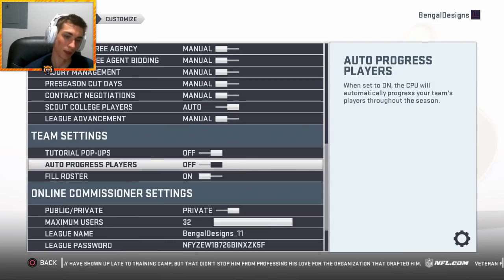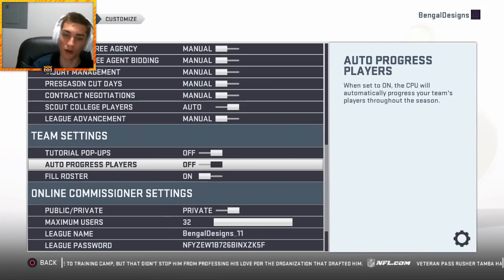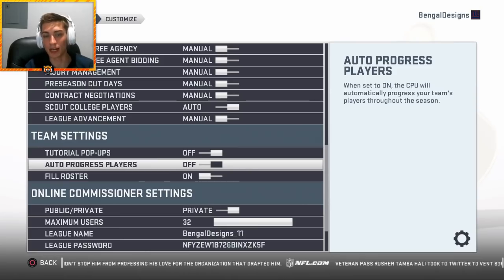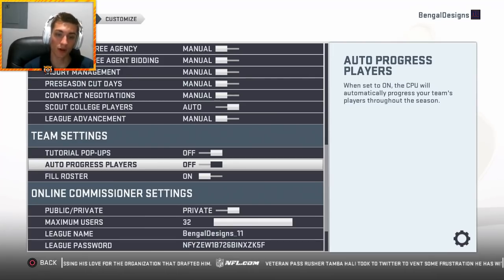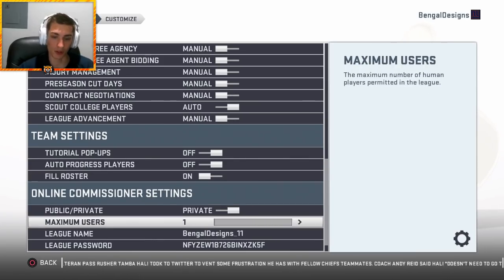Auto progress players — it depends. I usually had this off last year and I liked it off a lot. This year the only way to upgrade everybody at once is when you're coming out of a game — it'll pop up with the option. Or you can have it on and it'll do it automatically week by week. You can have this off, upgrade the players you want, then turn it on and simulate a week — that's always an option. Fill roster on — you guys are not going to need that, there's no reason to honestly.